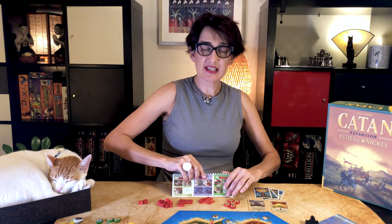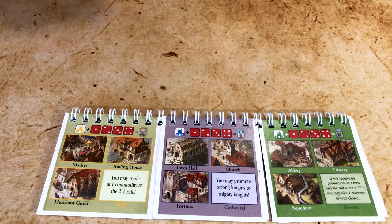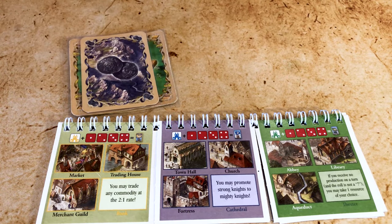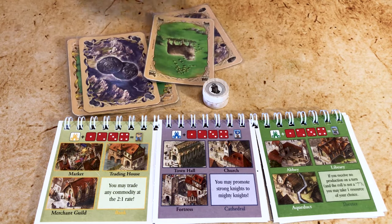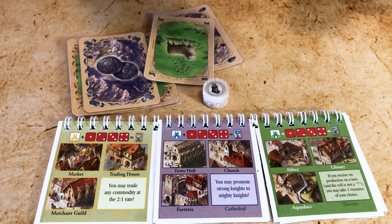Let's look at the special abilities players get once they reach the third level of development on the progress chart. The trading house on the yellow trade track allows the player to trade two cards of the same commodity for one resource or commodity of their choice during their turn. The fortress on the blue politics track enables promoting knights from strong to mighty — you still pay the cost. Finally, you have the aqueduct on the green science track: when the player does not receive a resource, even if it's because of the robber, the player can take any one resource from the bank that turn.